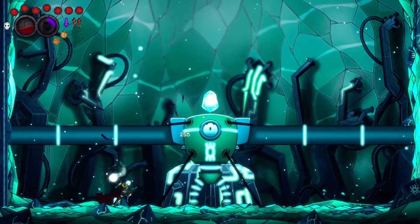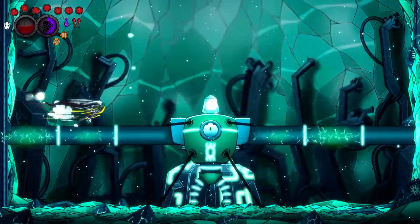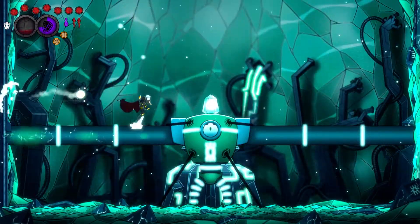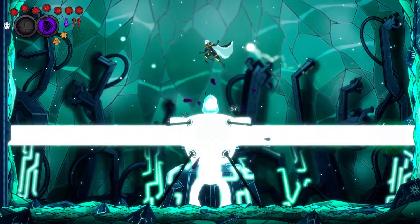After four of these randomized vertical lasers, the robot will perform a sweeping attack with the same vertical lasers. Just do a pogo attack or a spear attack on its head before heading towards the other side so that you can maximize your damage output. Repeat this tactic as you go back to the other side.